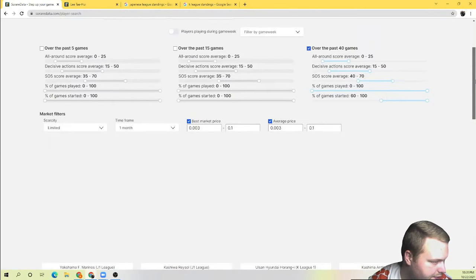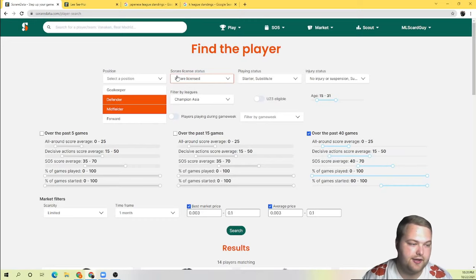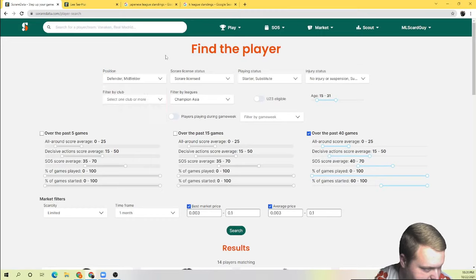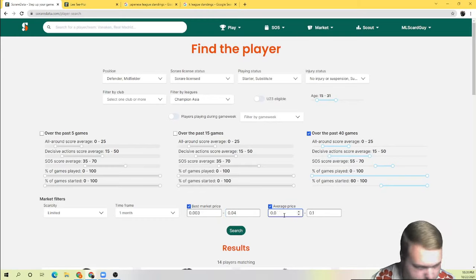Now we're going to go back up and look for defenders and midfielders at the same time, since these are the core players of the team and my extra player slot is always going to be a defender or midfielder. I'll do both positions together and select three players from this search. Again, starter or substitute, and no one too old. Champion Asia selected. For this search I'm going to raise the score limit — let's start high, go 55 and see what we see. For these guys I want them to be pretty cheap, no more than .04.